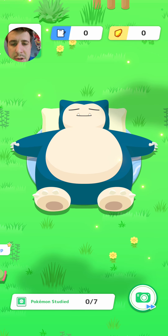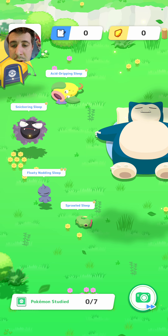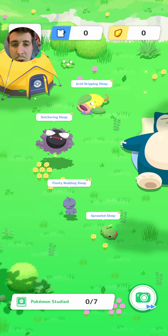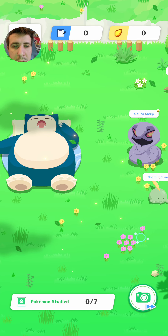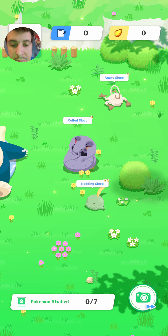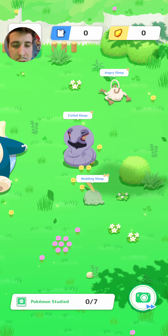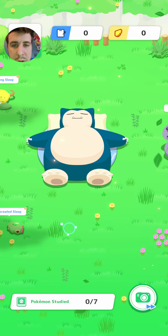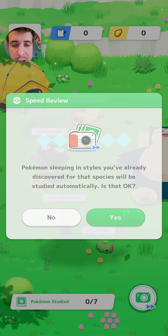Let's see what we can get here guys. We've got a Caterpie, a Shuppet, a Gastly, a Weepinbell, an Arbok, a Mankey, and a Gulpin. I always forget Gulpin's name.